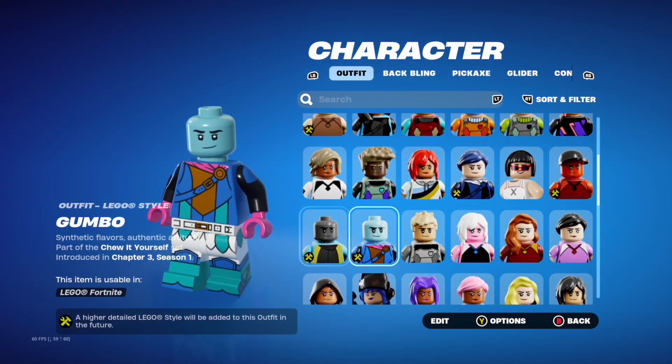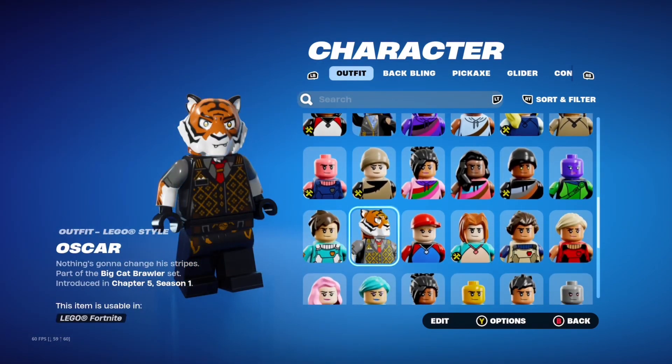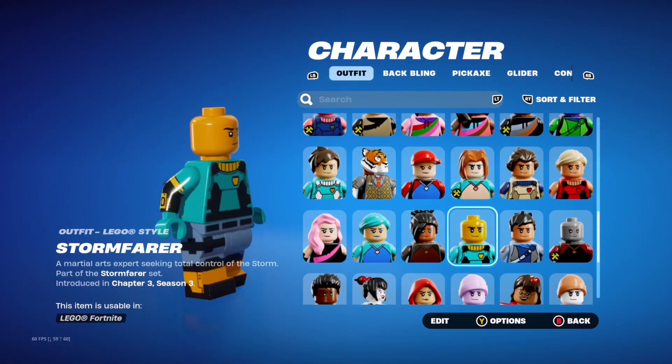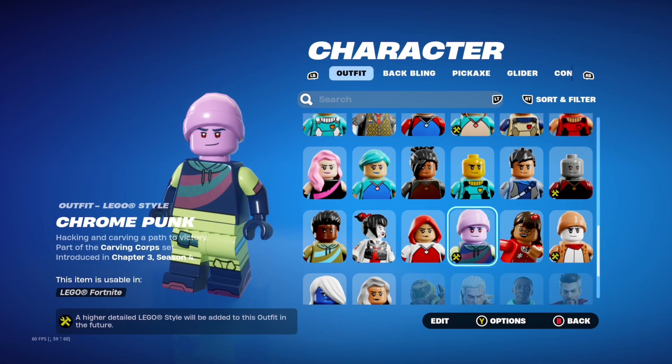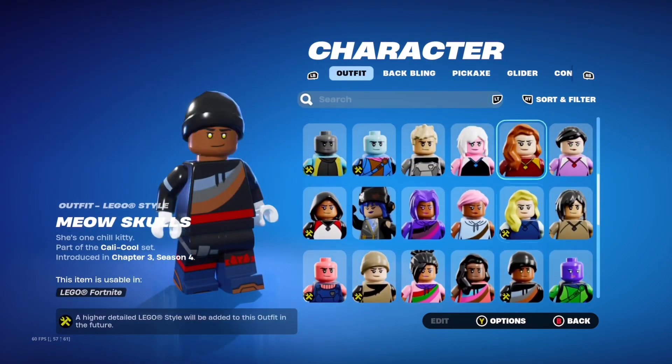For the people that don't know, it's going to be an open world — it's not going to be like the battle royale. For the people that already have the world saved and can access Lego mode, you can check your locker — a lot more skins have been added and it looks pretty crazy. They're still working on some of the other skins, as you can tell at the bottom. It's coming out in two days.